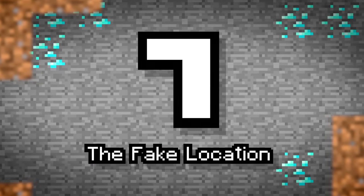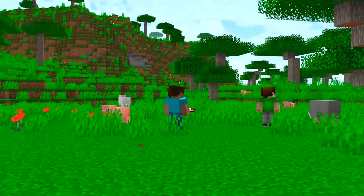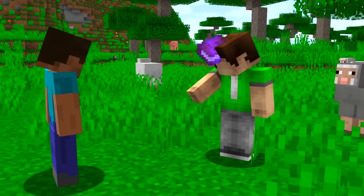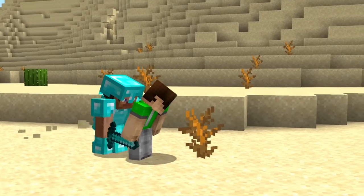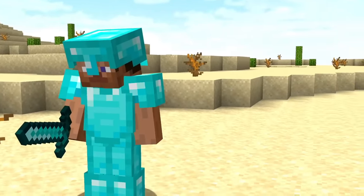Number 7: The Fake Location. Another simple one. Some players on this server love coming to find you, sir. Most are looking for an autograph, but some want to prank and even fight you — like this pro here. The thing is, he can only find you if he knows where you are.